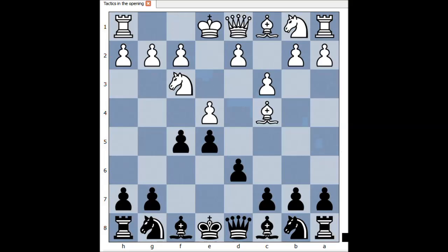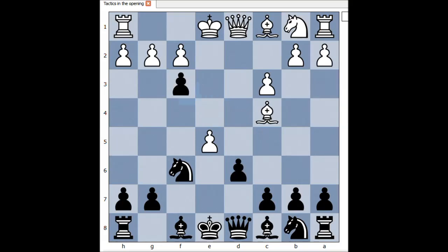Bc4. Nf6. d4. Pawn takes pawn on e4. dxe5. Pawn takes knight on f3. Pawn takes knight on f6. Queen takes pawn. And g takes on f3.